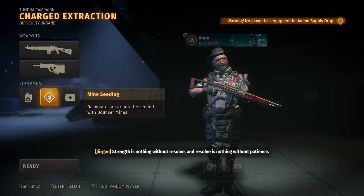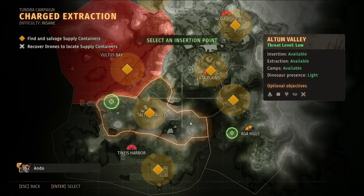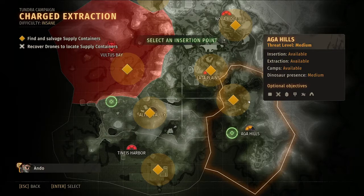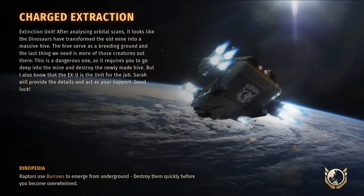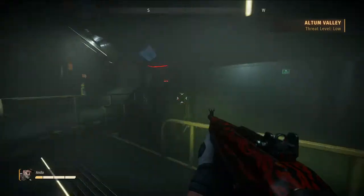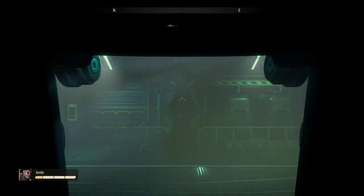The holster helper and Weakness Exploitation are key because they synergize really well. On insane, Charge Extraction is not too difficult really. I run mine seeding and shot grenades as my two preferred grenades — you can mix those up to what suits you. Because we're playing on insane, we need to get six crates, so a good spot would be Alton Valley.